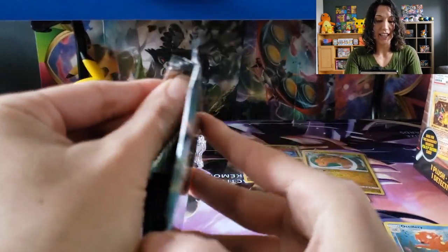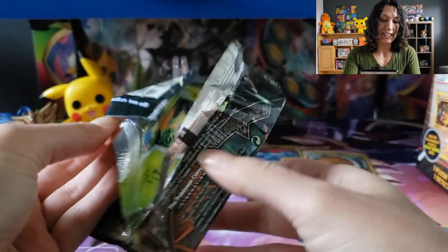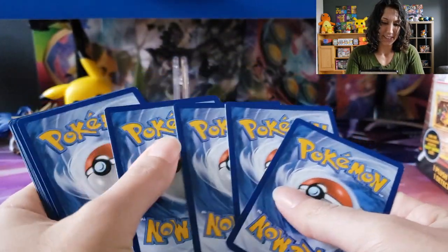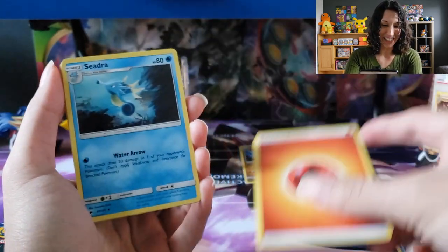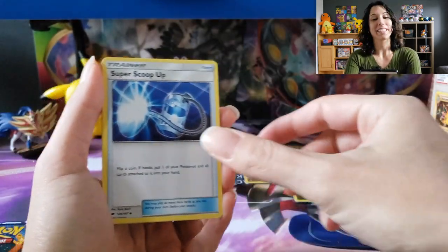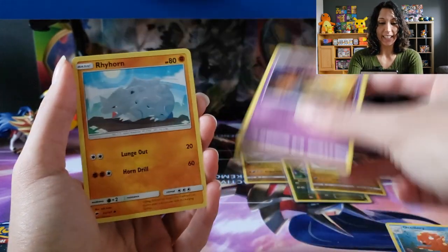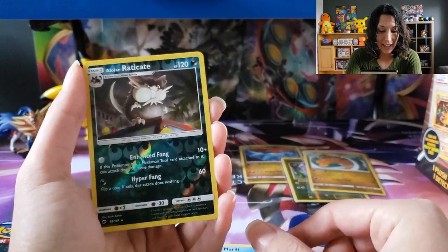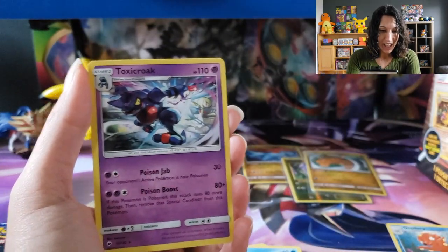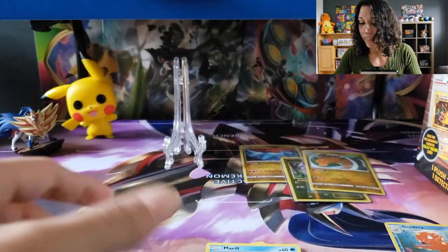All right, let's move on to Burning Shadows. There we go. Another fire — I love it, so much fire tonight! Rotom Dex. Skorupi. Tangela. Sandygast. Rhyhorn. Marill. Ooh, we got a Alolan Raticate Reverse. And Toxicroak, our Poison Frog. Awesome, love it.